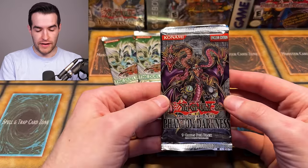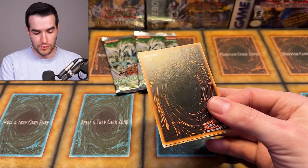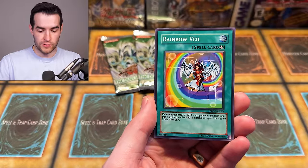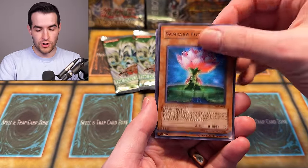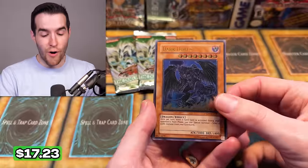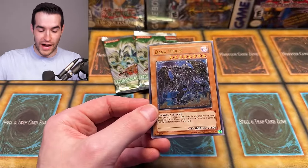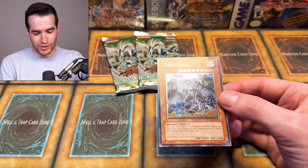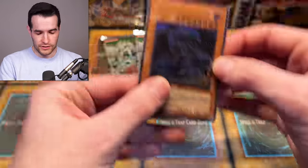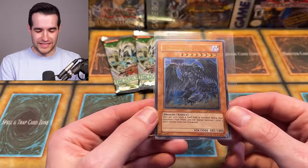Now the Light of Destruction pack — can we get a ghost rare Honest or a Judgment Dragon secret rare? We have space gift, lady in white, Jain Lightsworn Paladin, cup of ace, raging Cloudian. I don't love the Belgian print — the cards look kind of dull. There's a super rare Wolfbark Lightsworn Beast — speaking of Lightsworns, that's pretty good. One more Phantom Darkness then the finale: the first edition packs. We have cyber Ouroboros, generating rows, rainbow veil, Lotus fire trooper, the calculator, black velocity — and another ultimate rare Dark Horus!